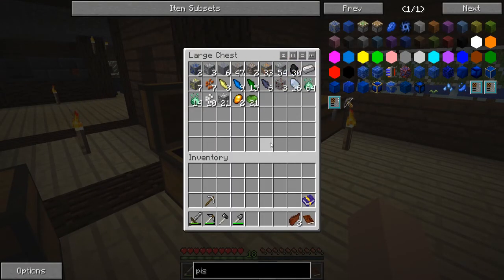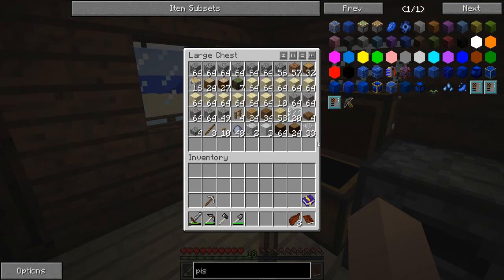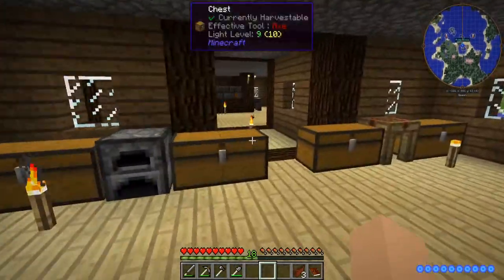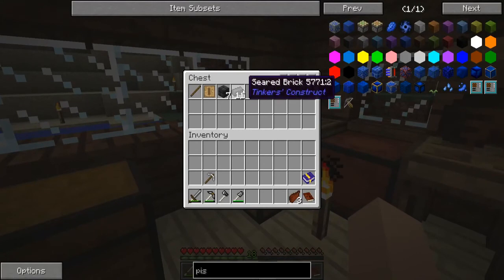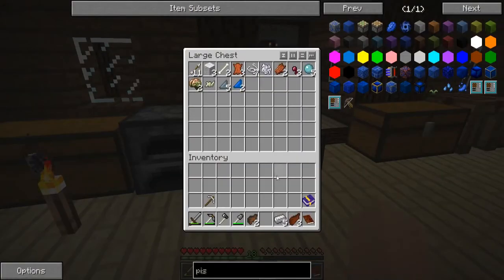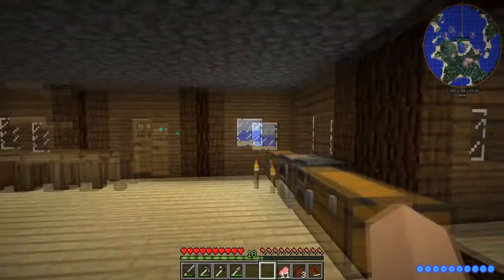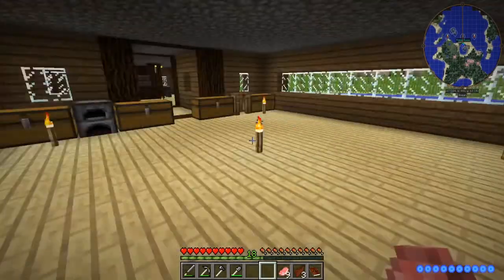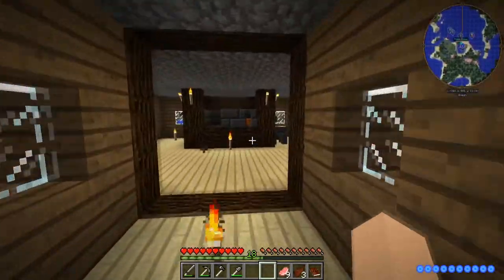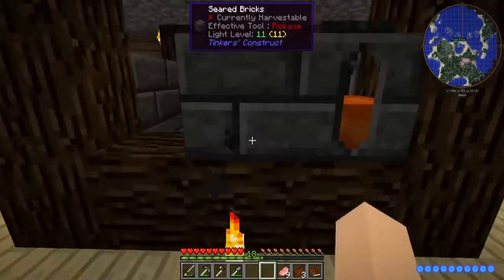Okay, we got iron, we got tin, we got a bunch of sand glass. We're also gonna need seared brick. I got a little bit, there's some more iron. We'll probably go ahead and make more drying racks in the near future so that I can make more food at once. All right, that's all looking good.